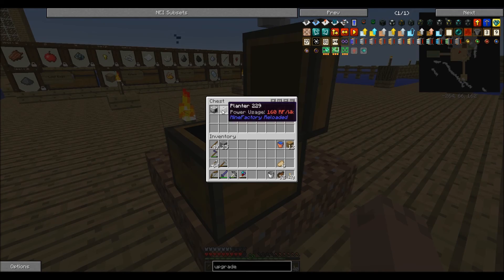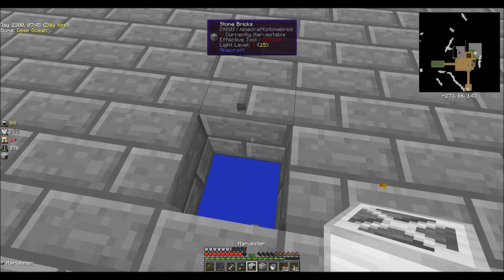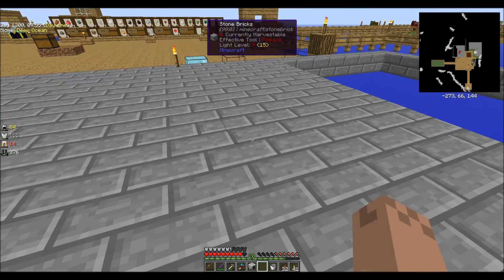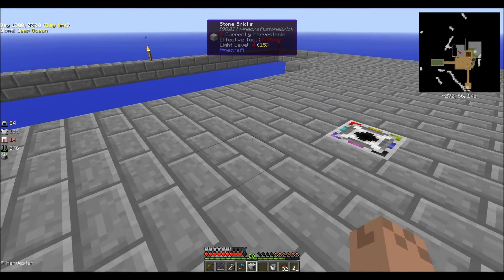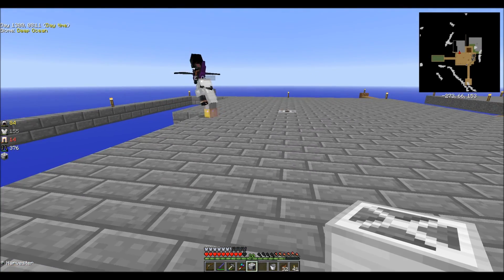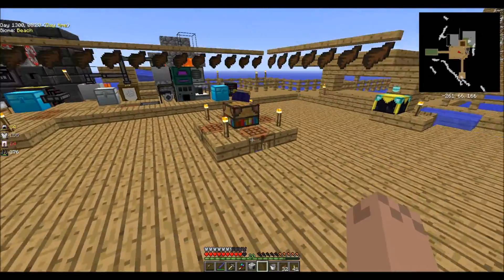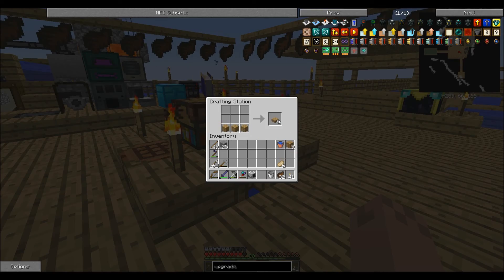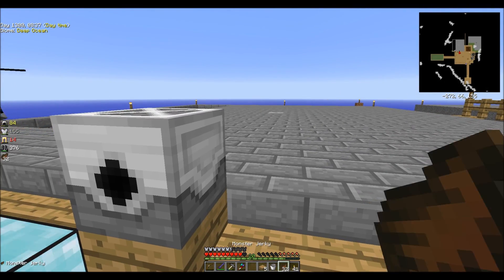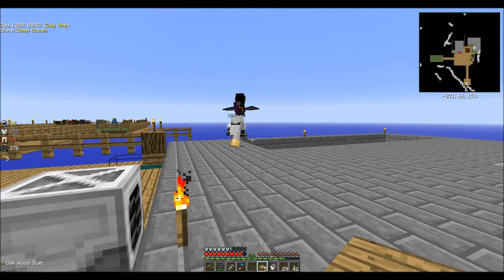We've got some stuff over here — we got the planter and the harvester. The planter needs to go here — actually it needs to go down one, but we're gonna have to put a platform under this so we can work on that. The harvester — I'm hoping I'm doing this correctly; I may need to make a couple more harvesters and make radius upgrades. For now I need more slabs, and these tanks are going to wind up moving too, so we'll have to build a platform down there.